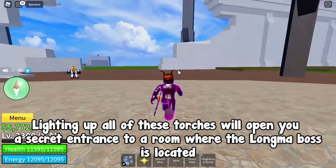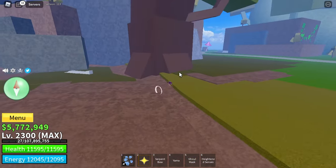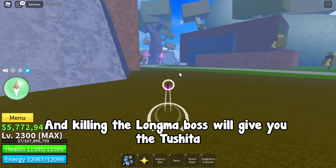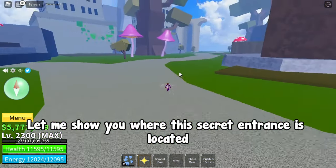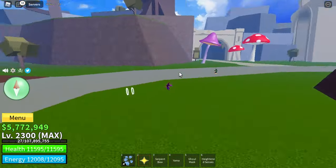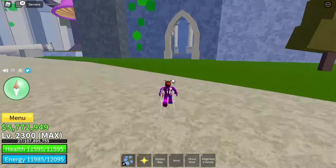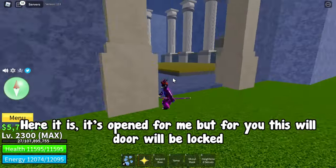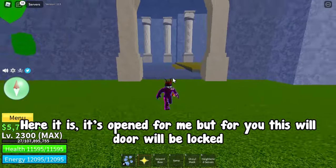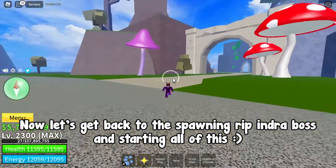Lighting up all of these torches will open a secret entrance to a room where the Longma boss is located, and killing the Longma boss will give you the Tushita. Let me show you where this secret entrance is — here it is. It's open for me, but for you this wall door will be locked.